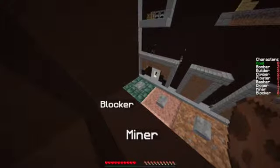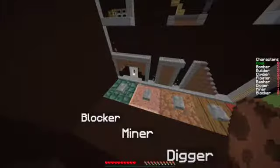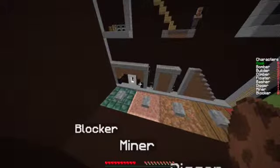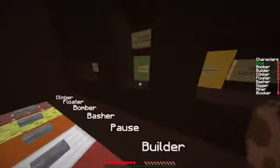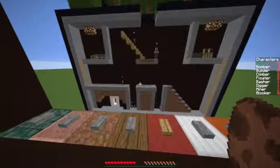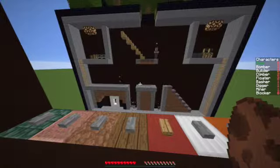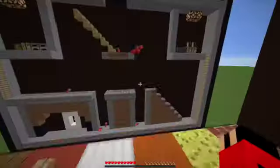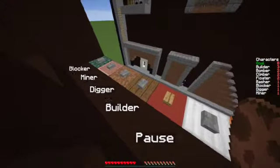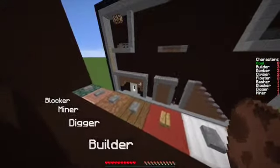Oh no! What did I do wrong? We only have one blocker, don't we? What can we do? Because they automatically go that way. We have two builders — let's try just making a builder block something. So number two is gonna have to be a builder. Where's builder — here it is. Ready.